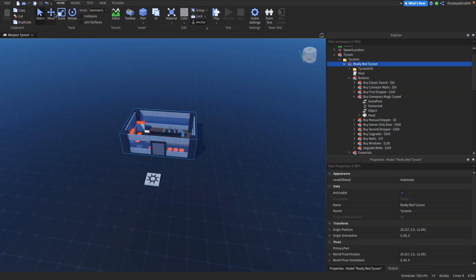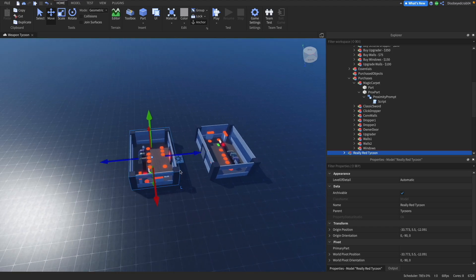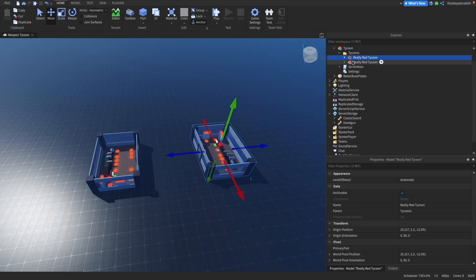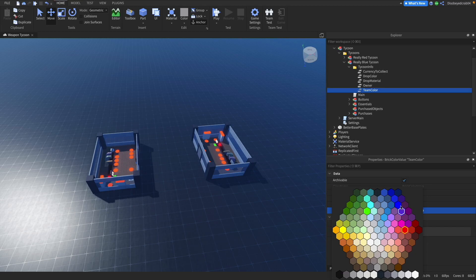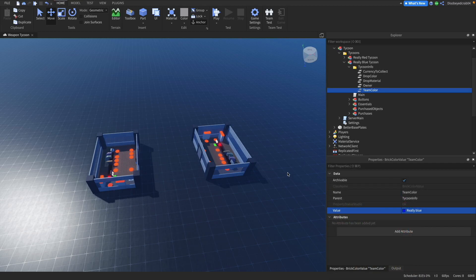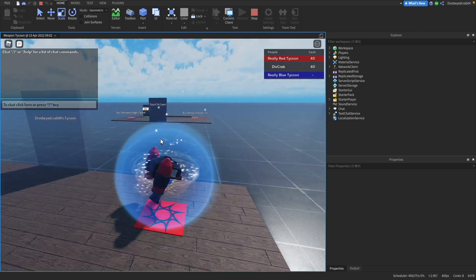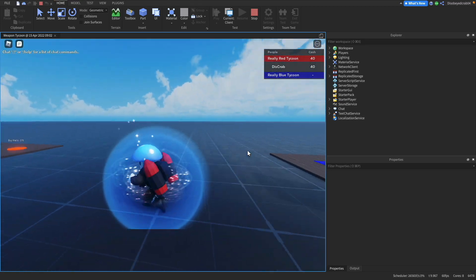For our final part, I want to show you how to add more tycoons — it's quite simple. Just duplicate the tycoon and drag it to wherever you like. When it's in position, delete the extra spawn points as they're not needed, then rename it — I'll call it 'Really Blue Tycoon'. Go into the Tycoon Info, find the team color, and change it to the matching color. That's pretty much all there is to it. When we join, it assigns us the correct team and the tycoon is up and running.